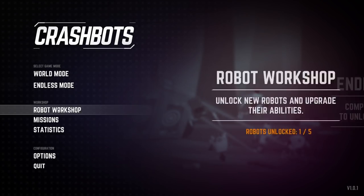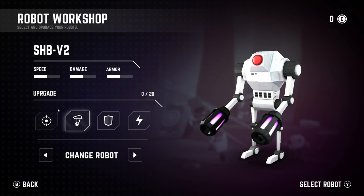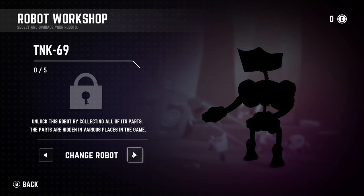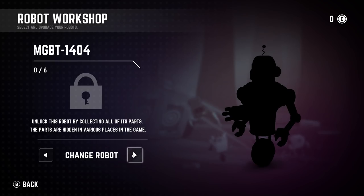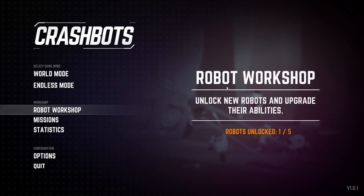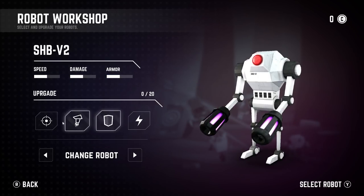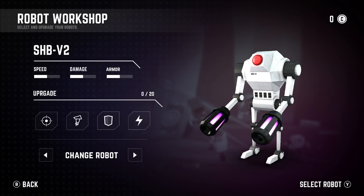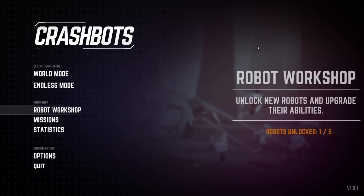We can go to Robot Workshop. We don't have anything unlocked yet because we obviously just booted up the game. You can see here it's very standard for the SHB V2. There's a range of bots — you've got the Toy 42, the PGBT3, the TNK69, and the MGBT1404. We can only select the basic one right now, but you can get upgrades once you collect some coins.